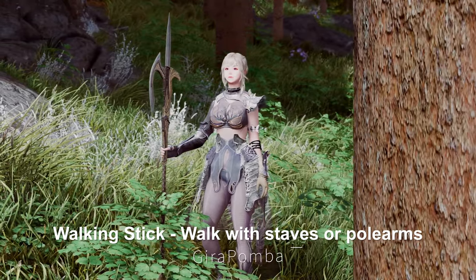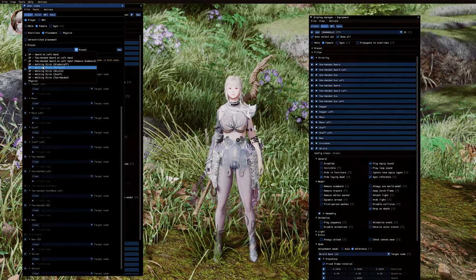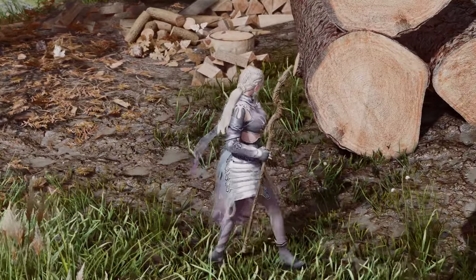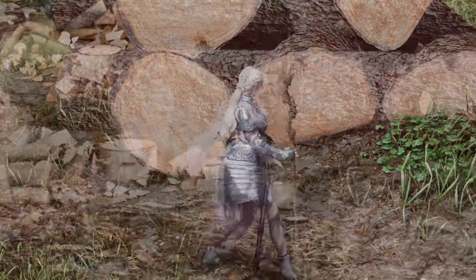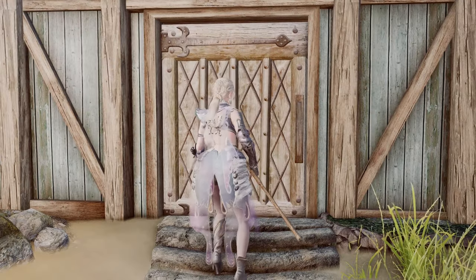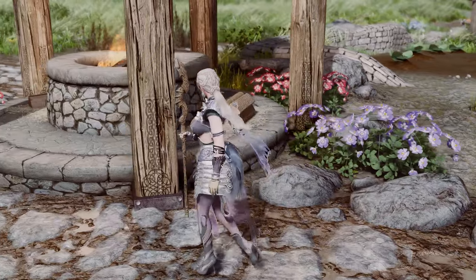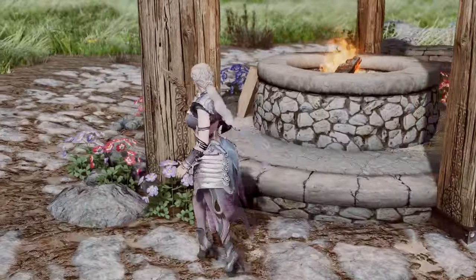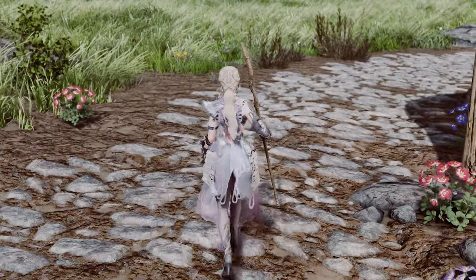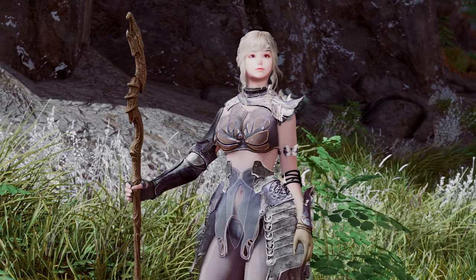Next up is the Walking Stick — Walk with Staves or Pole Arms mod. This mod utilizes immersive equipment displays to add new nodes, enabling animations that allow players to carry magic staves or two-handed weapons in either hand. The weapons are only displayed in hand when actually equipped, and can be used when the character is swimming, sitting, riding, or using furniture. This mod offers a more immersive and realistic experience as players explore Skyrim, especially appealing to those playing as wizards or heavily armored knights. Now you can traverse Skyrim with Pole Arms and Staves in a more natural and engaging manner.